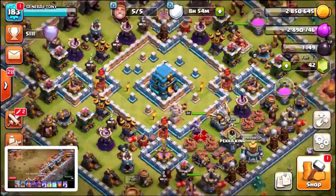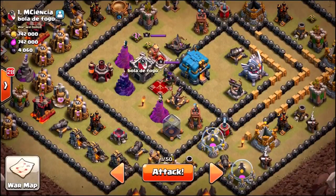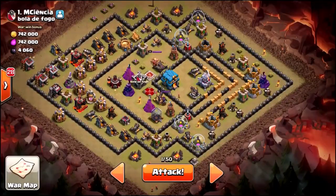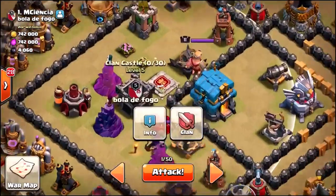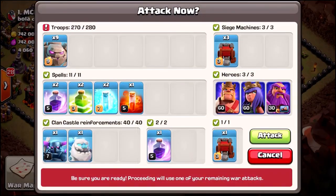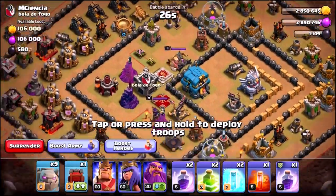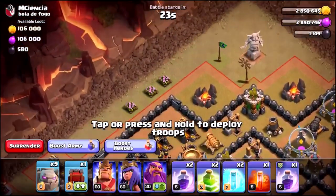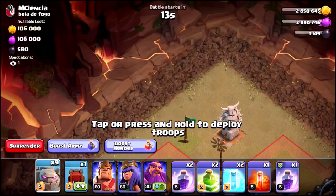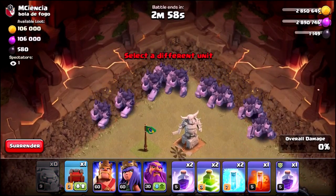I actually want to grab a screenshot of the golems for a thumbnail — there we go. The rules are very simple: we're only allowed to use the golems, the spells and the war wrecker. It is a very low level base so it's going to be interesting. There isn't even a defending clan castle. I'm going to go ahead and click that attack button — there are quite a few defences in the centre. I am basically going to drop all the golems at the top and we'll see what happens. Here it is — 9 golems against the top player in war. I'm going to drop all 9 of them down — the new level 9 golems.